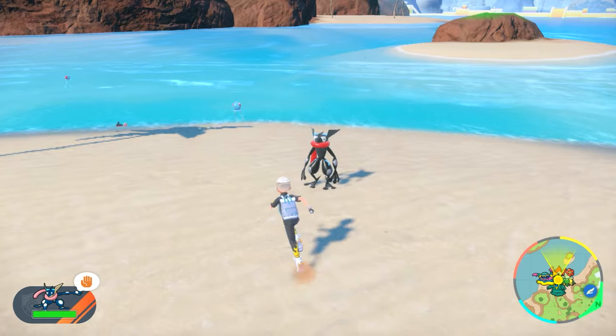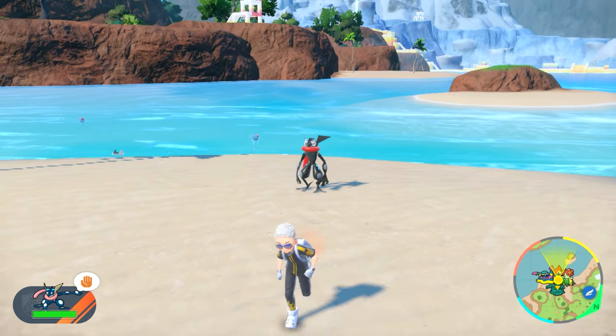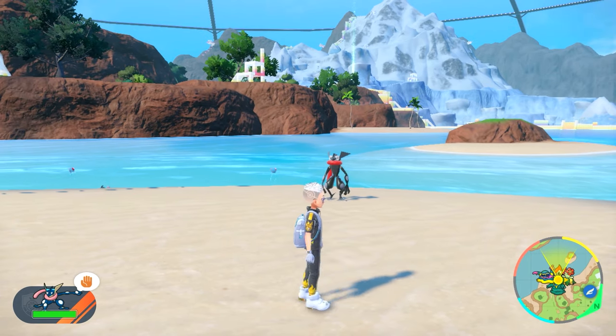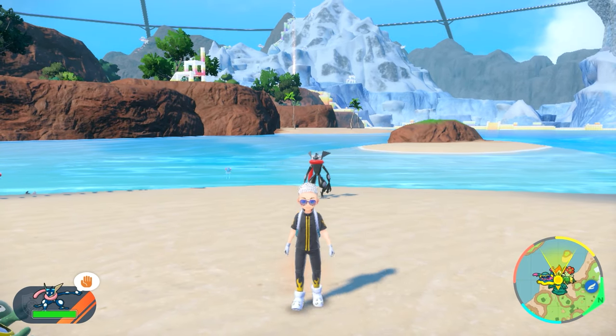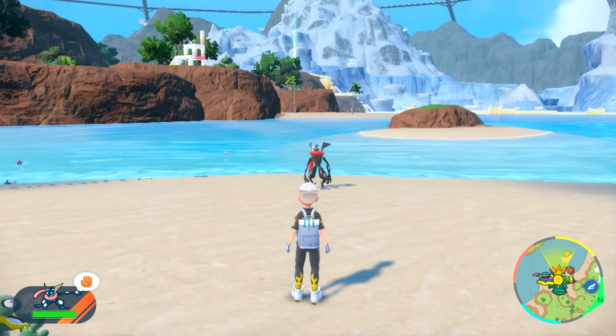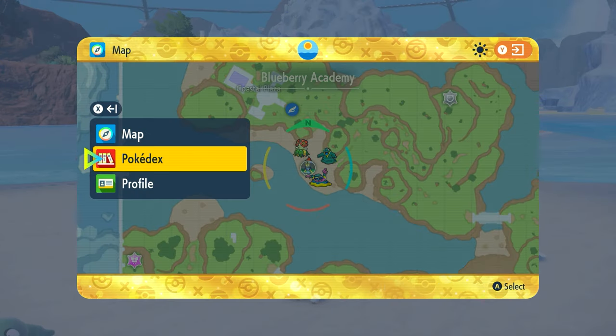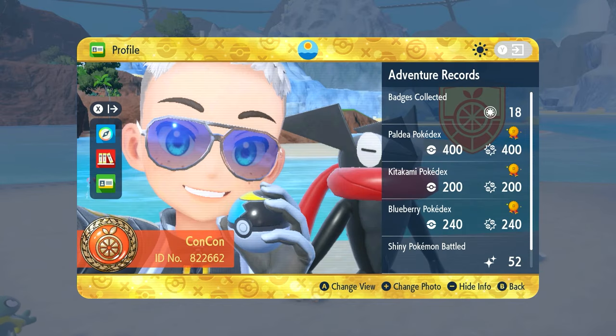You can take any kind of photo you want — get right up close — but the main point of this is for your trainer icon, because the trainer icon photo is kind of tricky to grab. So be about this distance from your Pokemon, open up your map, press X to go into your profile, and from your profile you'll see your current picture.